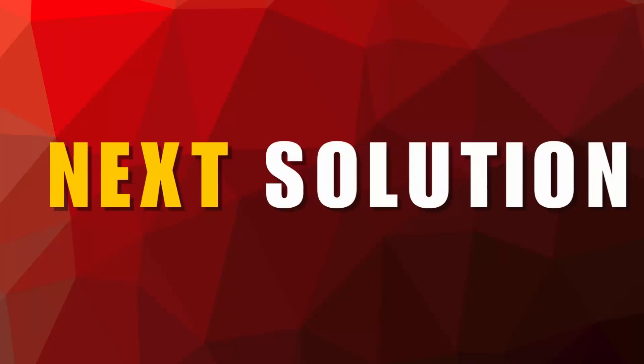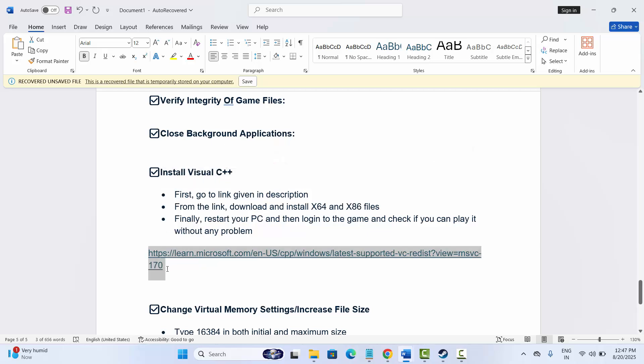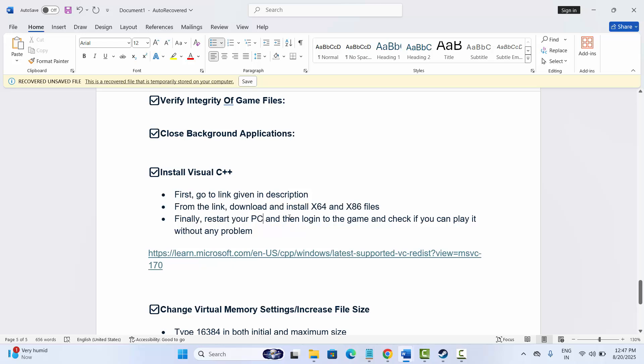Next is to install Visual C++ files. I have provided the link in the description — copy it and paste it in your browser. When the website opens, download the latest Visual C++ files for your PC. After downloading, install them, then try to launch the game and check if this has helped you.